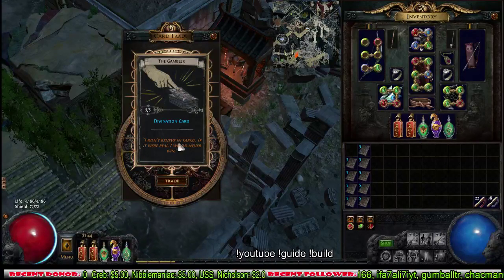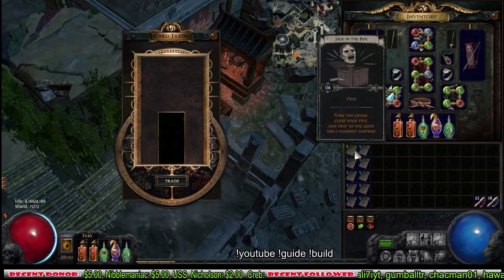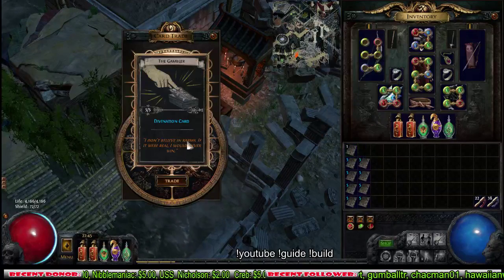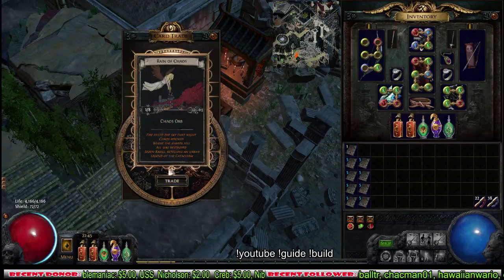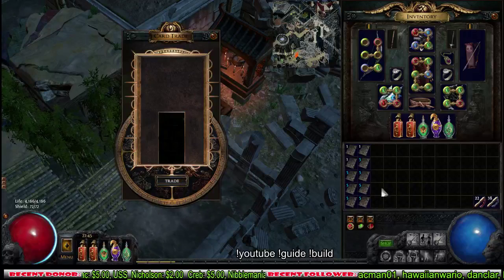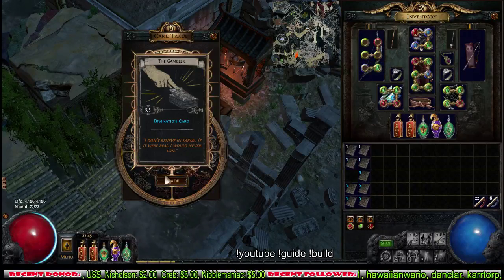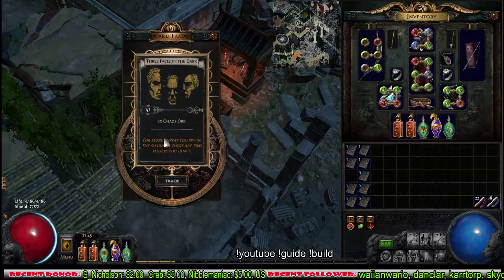All right, how does this work - I haven't gotten this card actually. Jack in the Box - how do you do this? Chaos Orb, Superior Gem, Alchemy... come on, give me something good. 3 Chaos Orbs.